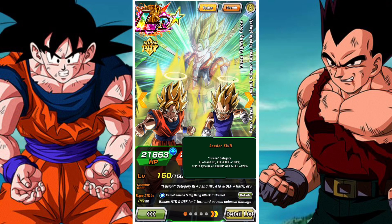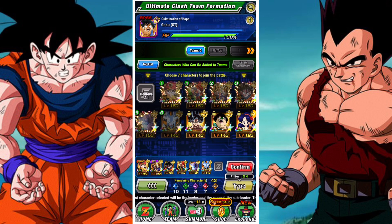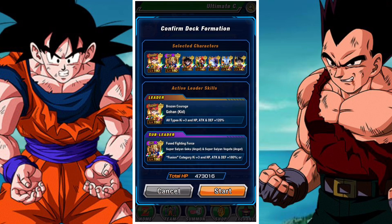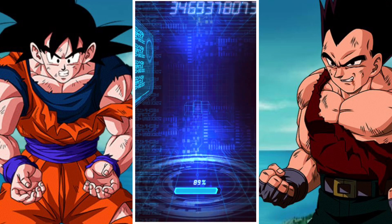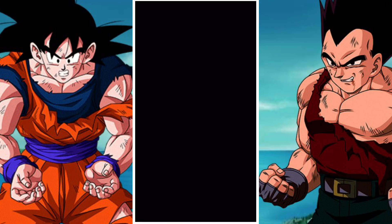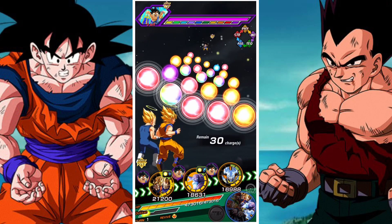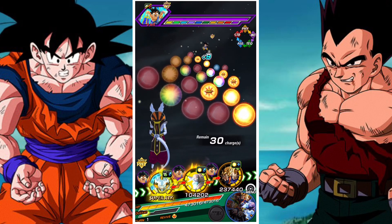We'll take on Goku first and then go through the team builds for the other bosses afterwards. Now Goku is immune to stunning, immune to attack luring and defense luring. The trick to beating him is to use a sealer. It's important to understand that I use mono team builds for Ultimate Clash, which means I use units all of one type, and also when taking on this Anniversary Edition it's generally a little bit easier than the normal editions of the event most times.